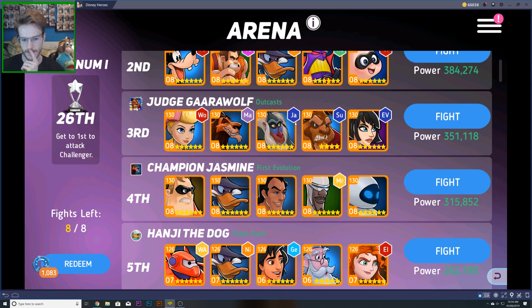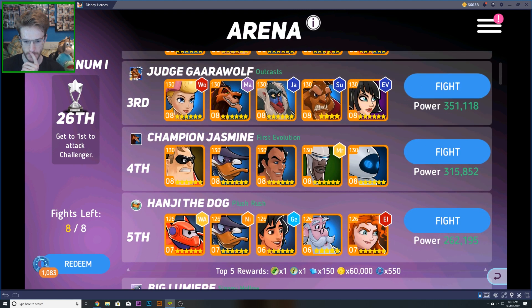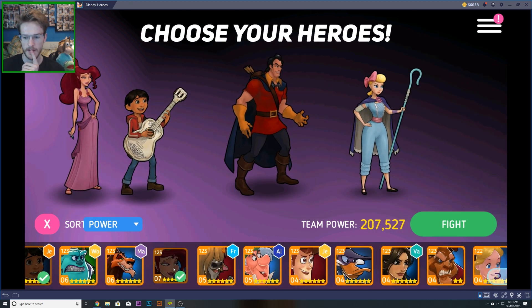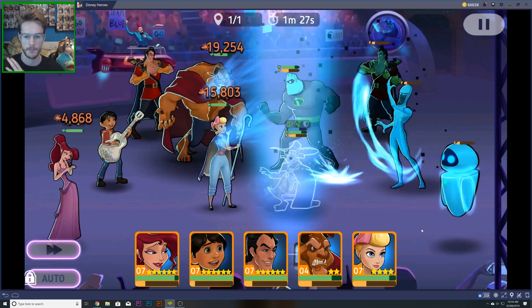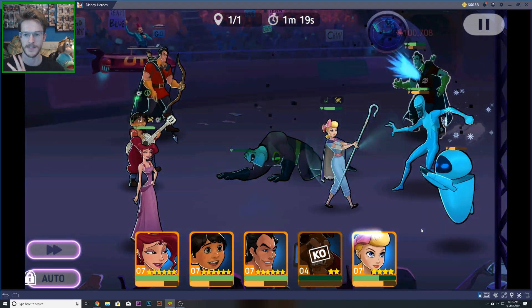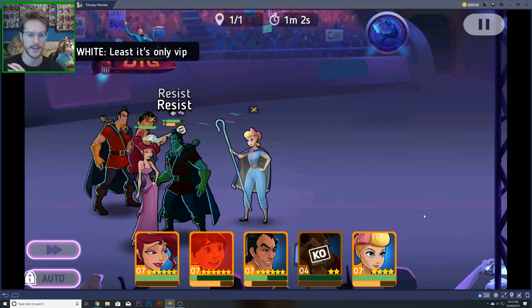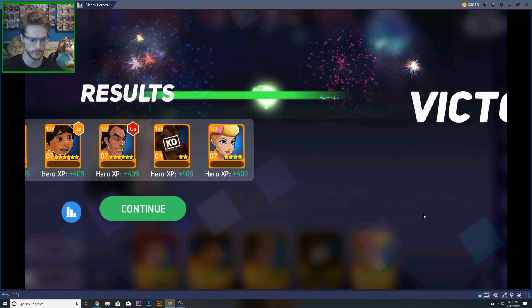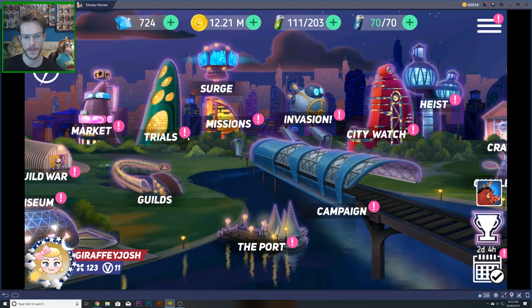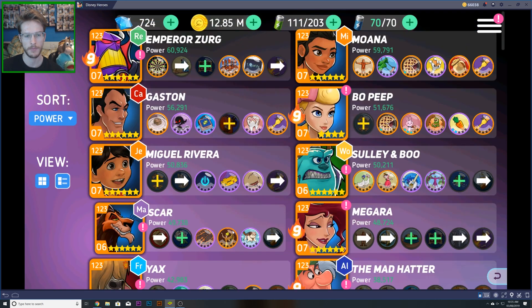I always try to get into the top five, so I like to fight a team that doesn't have Merlin on it. I'm going to take Moana off for Beast. That's the team I want to use — using Meg, who will link with Bo Peep. I probably shouldn't have used Beast at that stage, but I like this team because it just keeps Bo Peep alive, which is so good. That's keeping me in the top bracket of PvP, which I'm quite happy about.